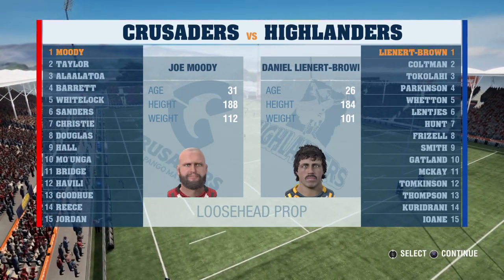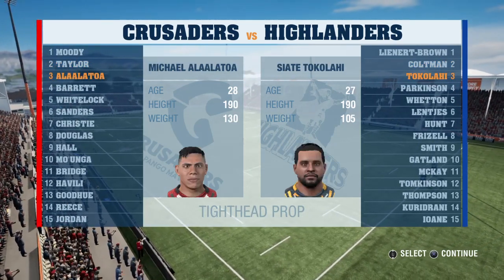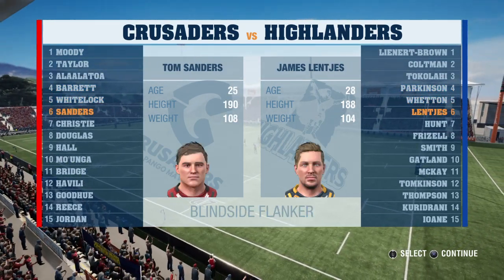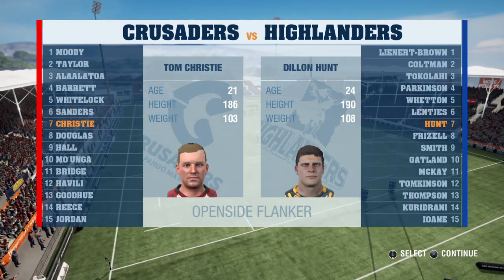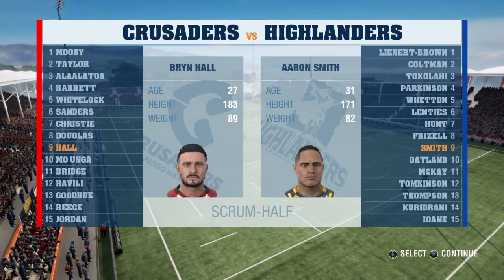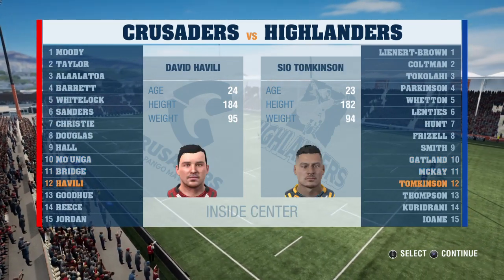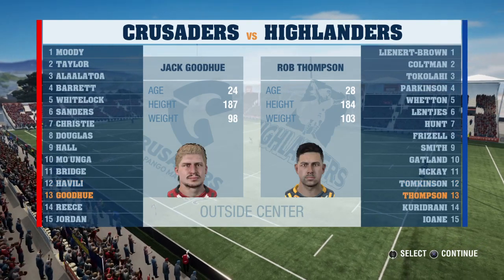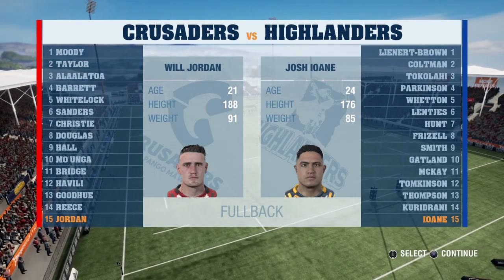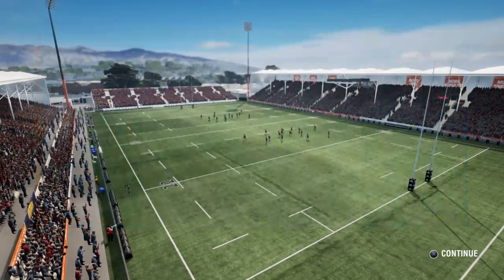Let's have a look at the team lineups. It's Joe Moody up against Daniel Leonard, Brown Taylor versus Goldman, Alala Tour versus Tokelai Barrett, Parry Parkinson, Whitelock up against Wetton, Sanders, Lane, Cheese, Christie, Hunt, Witty, Douglas versus Shannon Frizzell, Brian Hall, Aaron Smith, Mohunga, Gatland, Bridge, Makai Havili, Thomkinson, Kudu, Thompson, Sabiris, Kurindrani, and Will Jordan against Josh Uwani. Interesting to see that some of these guys are playing out of position.